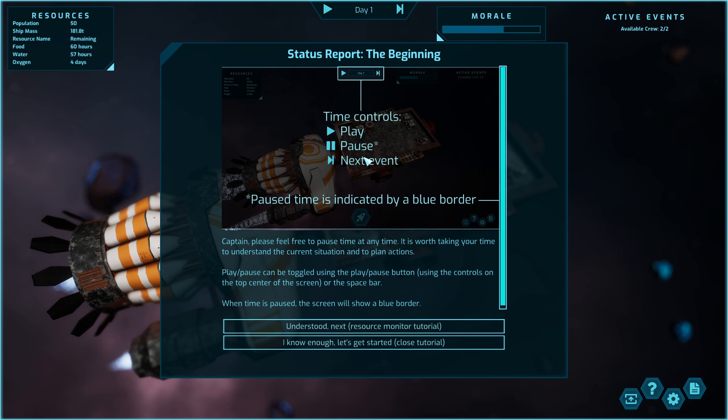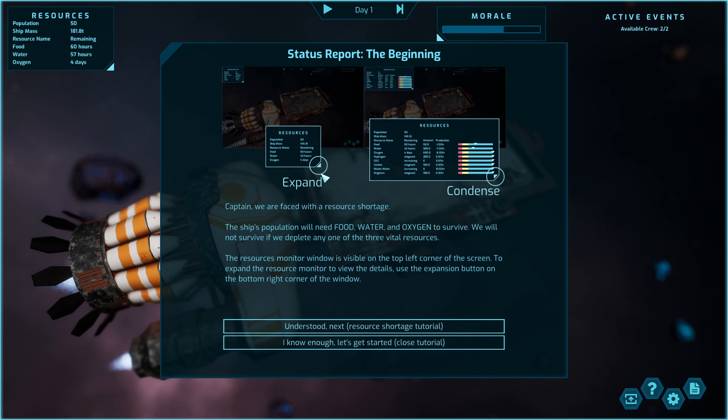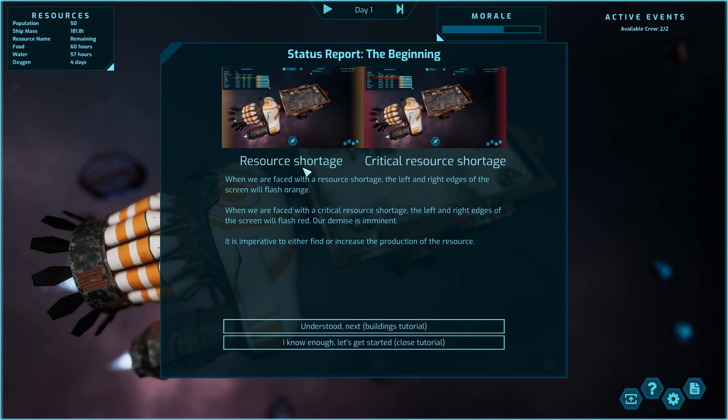We've got the day counter at the top. The captain can pause time anytime — that's standard. There's a resource panel. The ship's population will need food, water and oxygen to survive. When we're faced with a resource shortage, the left and right edges of the screen will flash orange, and I guess it'll go red when it's critical.